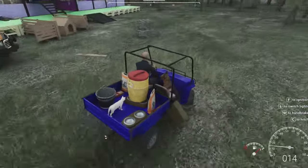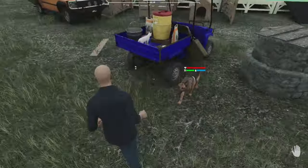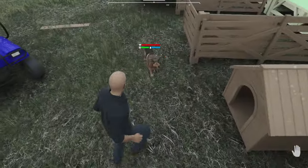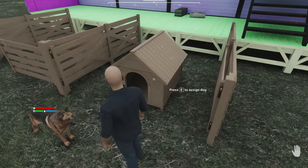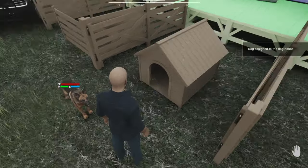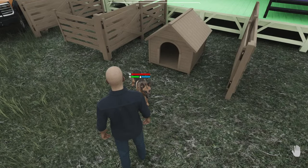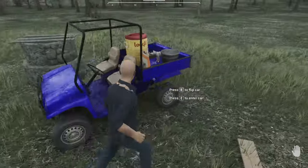We're back. The first thing you're going to want to do right away is grab the dog and bring him over to the doghouse. You want to have him whistling to you when you do this. Press E to assign the dog. He's now assigned to this house. At the end of the night, if he's not whistled to you, he will go back to this doghouse and stay there.